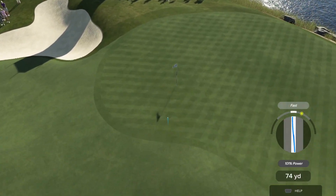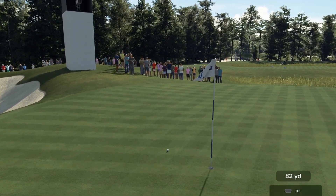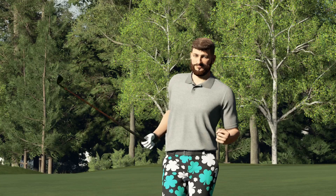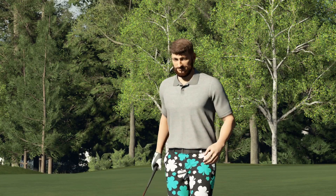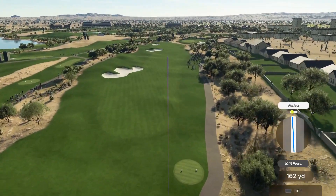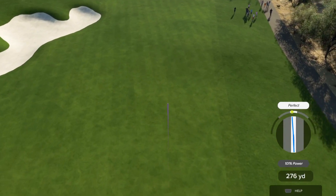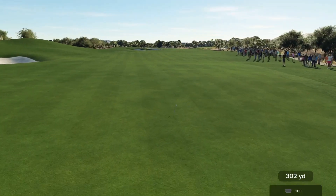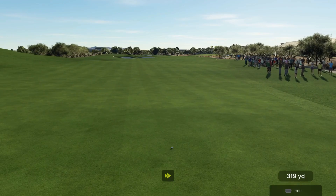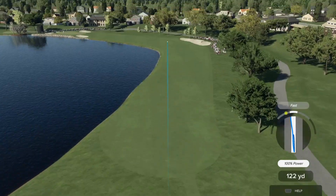While the controls for 2K21 were what you would come to expect and weren't mentioned as a criticism, 2K23 introduces another way to play — one that also feels familiar while being something that may take some time to get used to. When you first start the game, you are presented with the option of how you want to play: either stick controls with the left or right stick, or the new system, the 3-click swing, which may sound a lot like the bar meter from golf games of old, but introduces some minor tweaks to give you a deeper level of control.